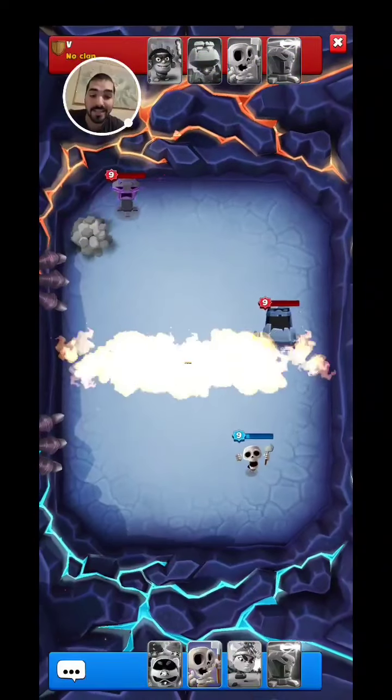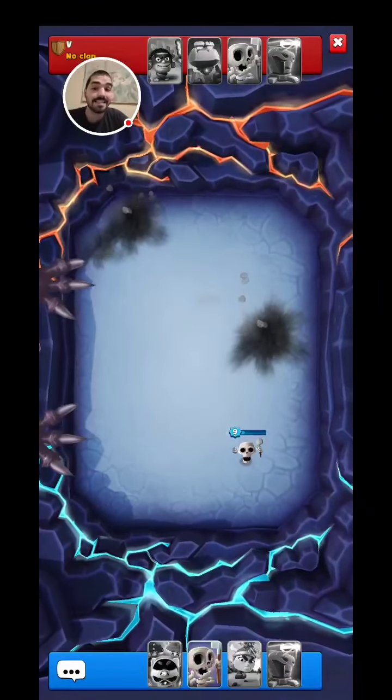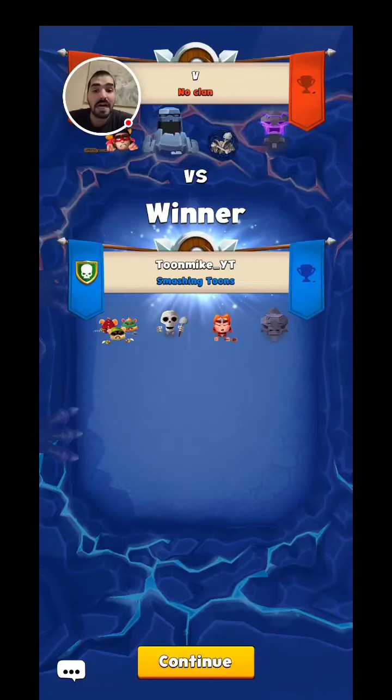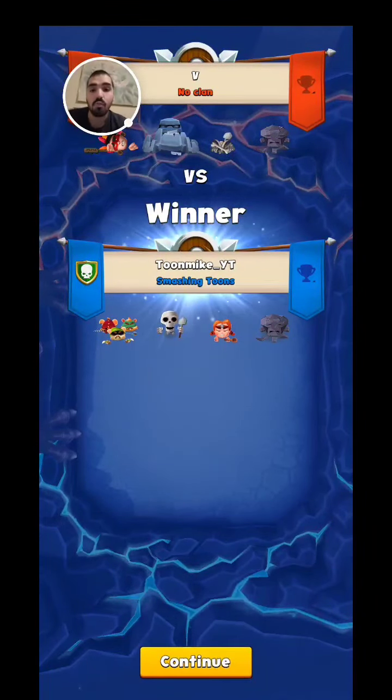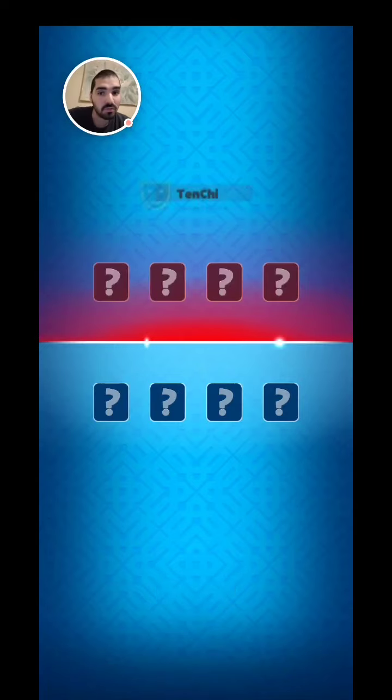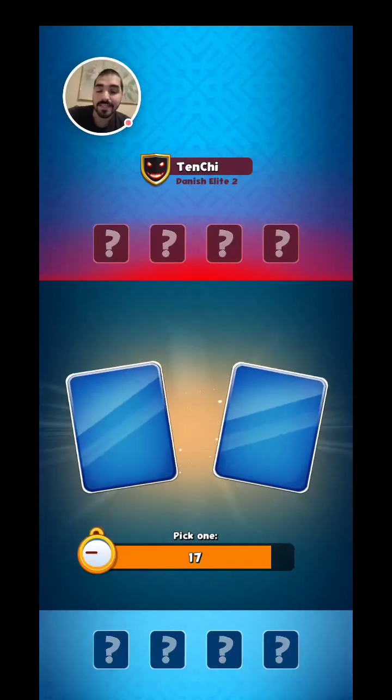That was a very close match at the end. My Skeleton only had 70 health — if his Skeleton got revived, we would have lost because we only needed one hit to die. That was an incredibly close match, but we managed to pull off the win. So that's one win; we're on the board.